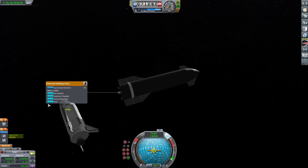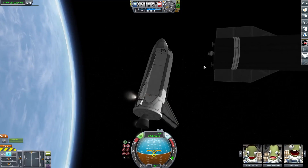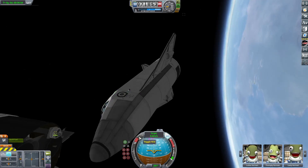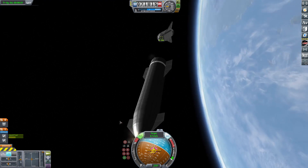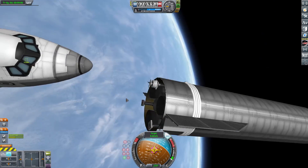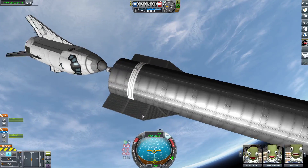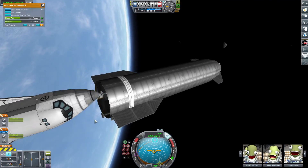Welcome to another episode of I Don't Know How to Dock. I need to get this advanced grabbing unit to grab anywhere because I forgot to put a docking port on the plane. We are just doing a totally normal docking scene. Docking — yay. Then we can get the fuel transferred over to the plane and head out to the Mun to rescue our Kerbal.